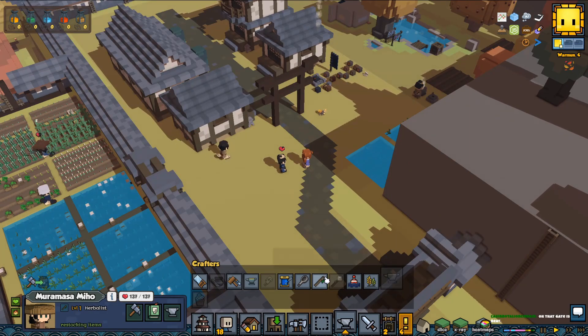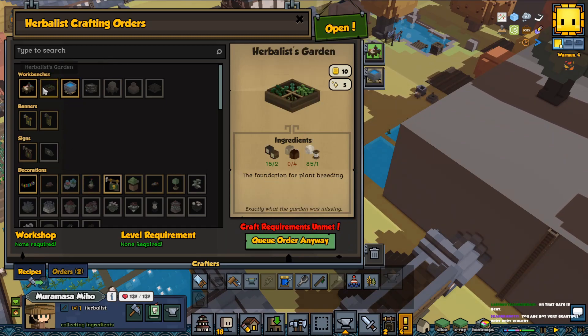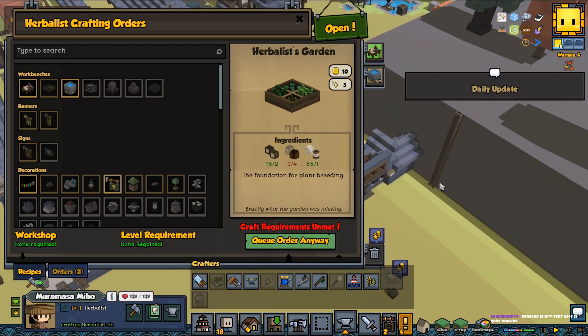Let's get our herbalist to do some work. This is a thing with the Gardens of a Hearth where we can make some new plants and stuff — pretty cool. Is it a very violent story? Berserk is very violent. Have you seen Vinland Saga with the Vikings? Maybe you'd like that one — I've only seen like two episodes but it seems pretty promising.